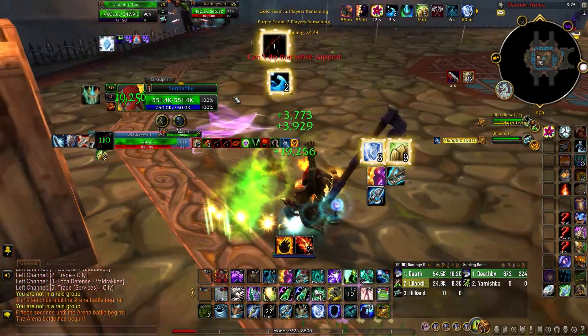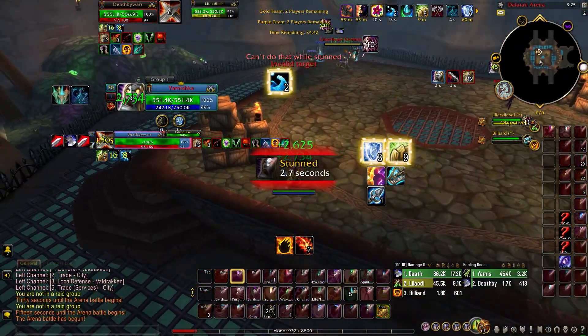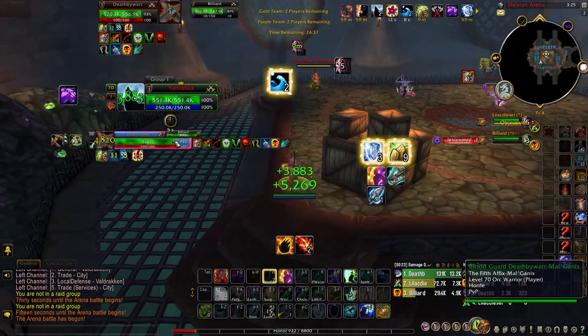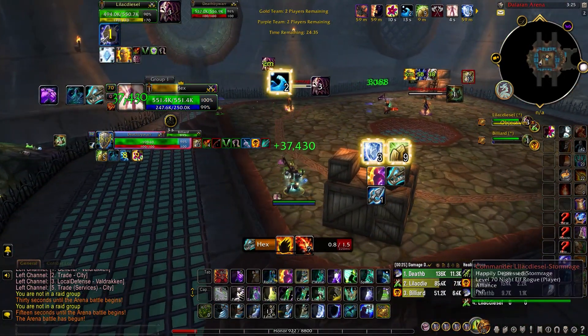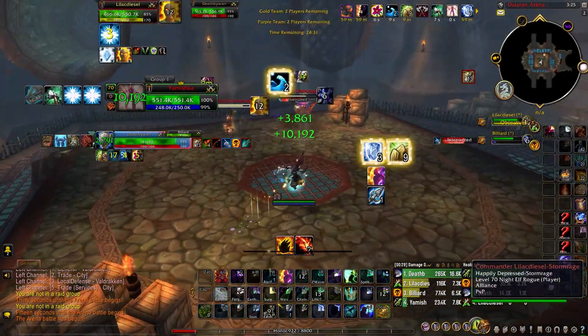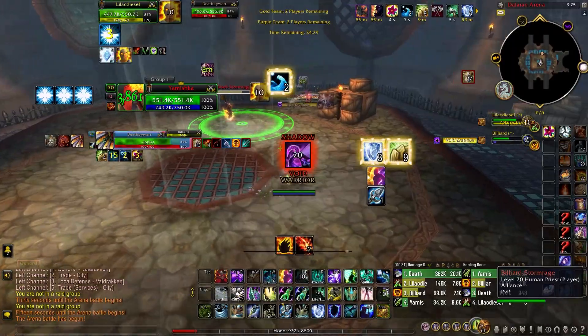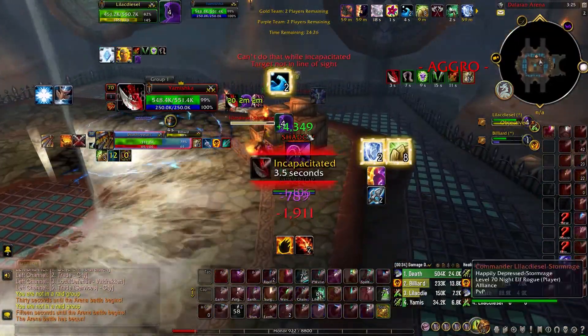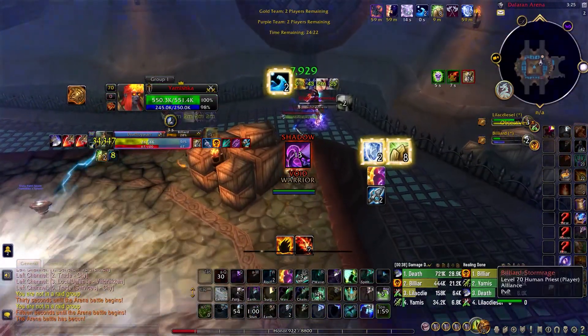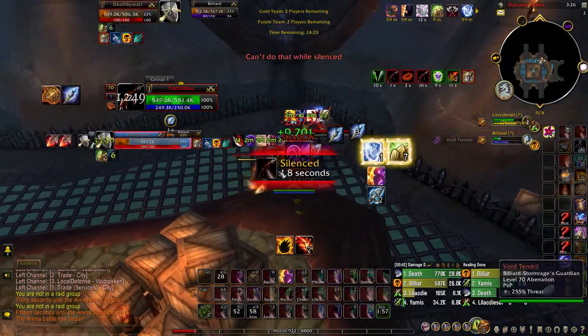Targeting the shadow priest will also keep the fight more mobile. Right now I'm going to start crowd controlling the rogue so I can disrupt his peels for his partner, and that will make it easier for my arms warrior to have more uptime on the shadow priest. I tried using frost shock and static totem to slow down the rogue, but he used cloak of shadows and defeated it.